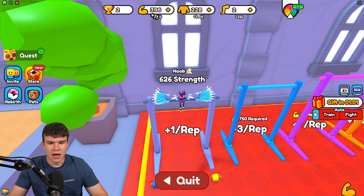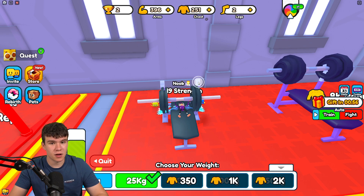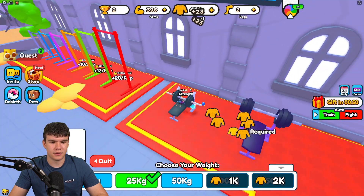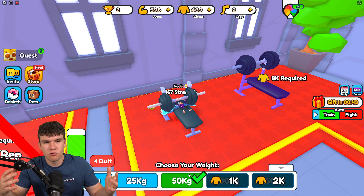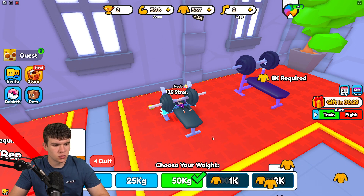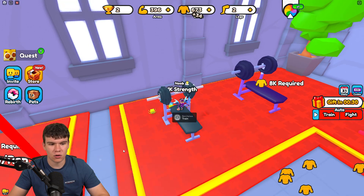Let's train up — we're earning 11 every single rep, which is pretty nice. We're going to do some bench pressing. We're bench pressing pretty quickly at 25 kg, and now we're doing 50 kg. It seems we can increase our weight as we train up, which is a cool, more in-depth training system. We're at 600 chest strength — nearly at 1k.